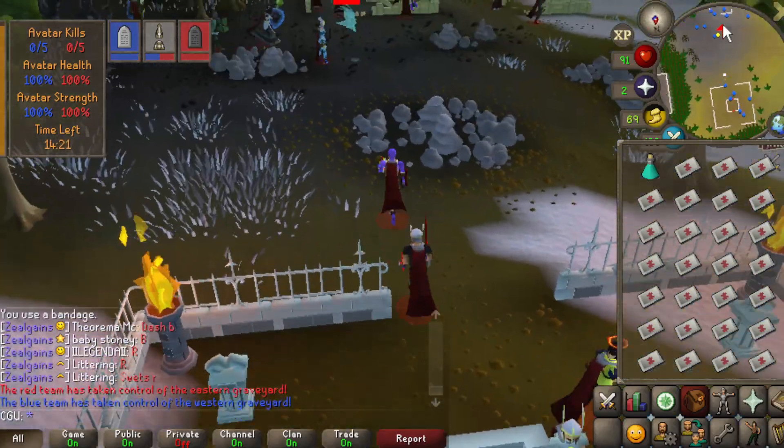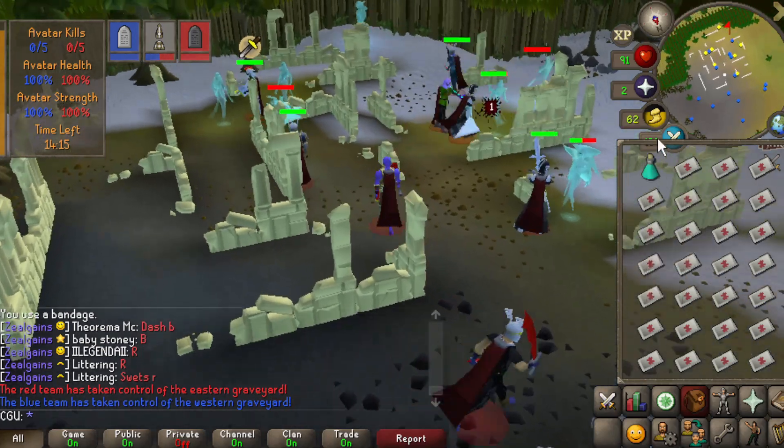Next, head north and kill these for shards. Sometimes they drop quick, sometimes not so much.